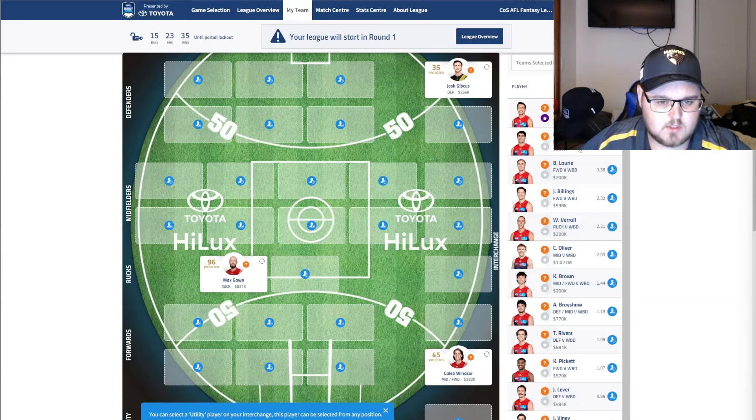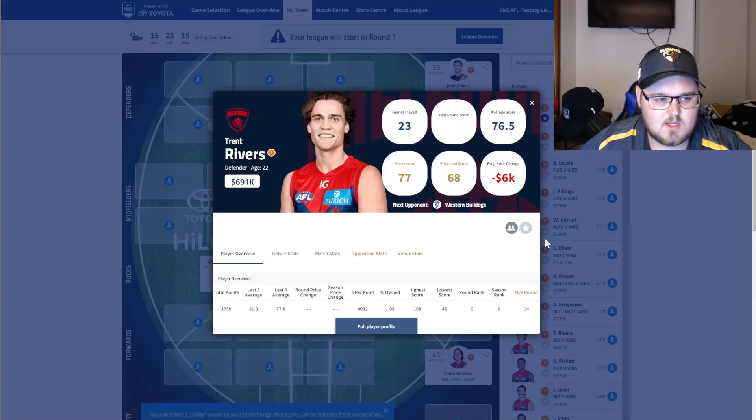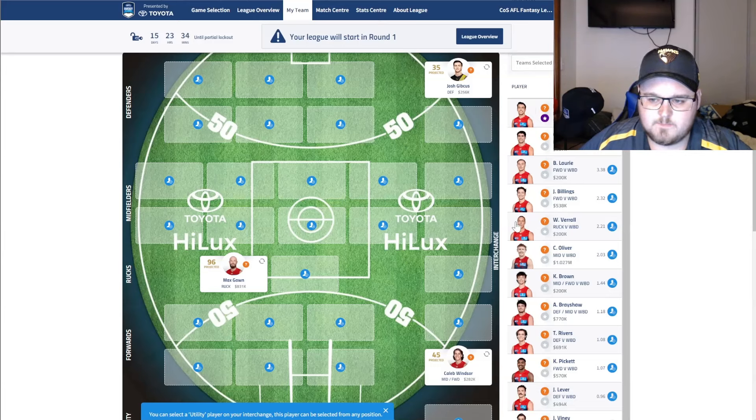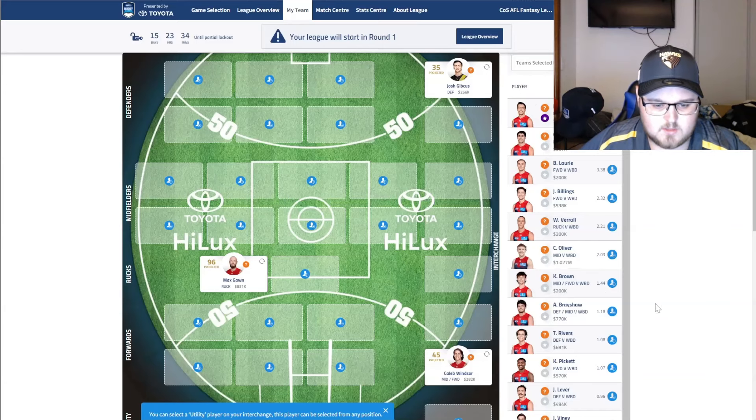Trent Rivers — with the news that Angus Brayshaw is retiring, it cements that Rivers will be that outside mid guy coming off the halfback, providing run and coming into the stoppages. He looked quite good in the match simulation and even filled in as the third midfielder with Oliver absent, and Petrarca and Viney being the main two midfielders. He's definitely in consideration for my side — I just need to consider whether there's enough upside at this point, especially given that early bye. I haven't selected him, but wanted to share my thoughts.